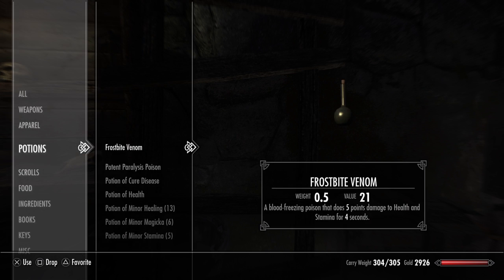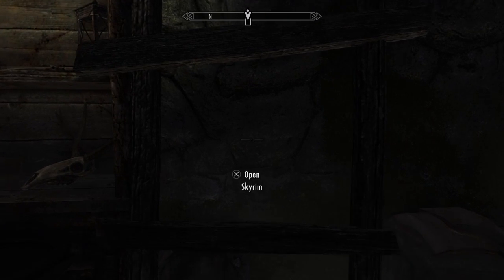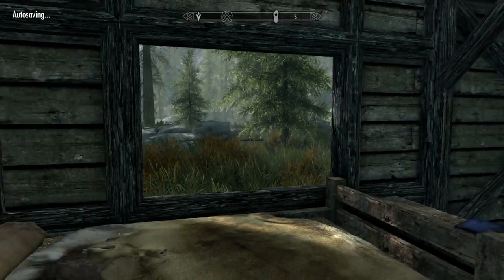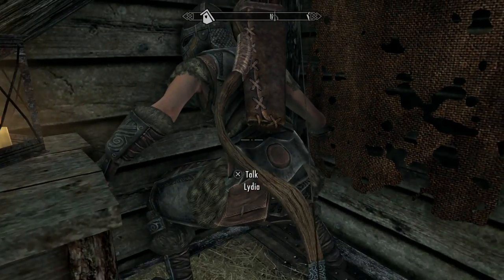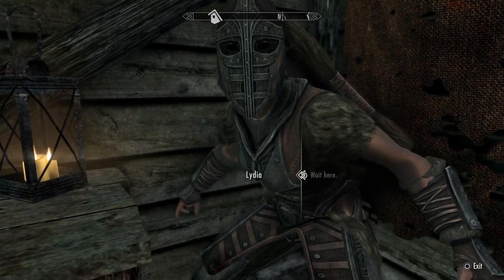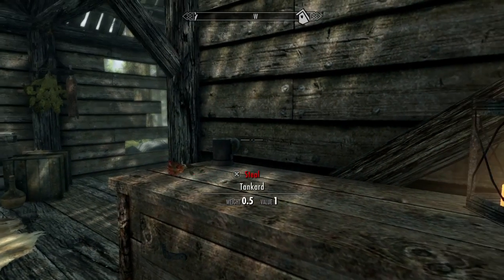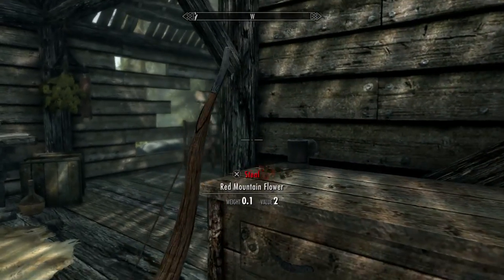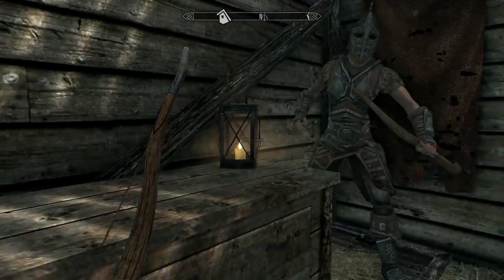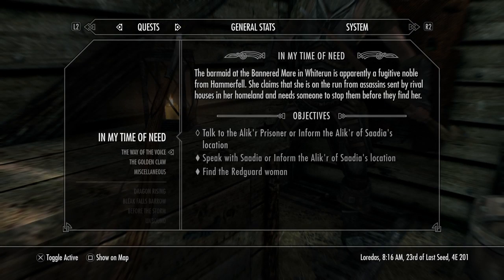I'm going to go straight to my poisons and potions and put that on my bow. You can use whatever weapon you want, but I would suggest using the bow. Now I'm going to tell Lydia to wait here. Just to show you that you can kill this person without a follower.